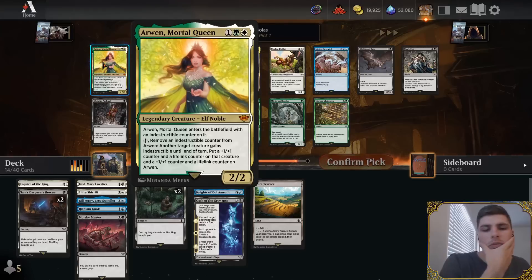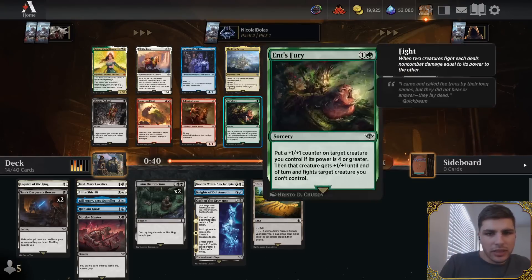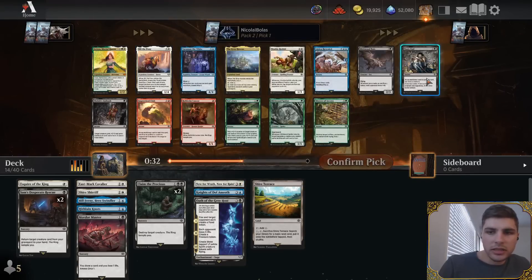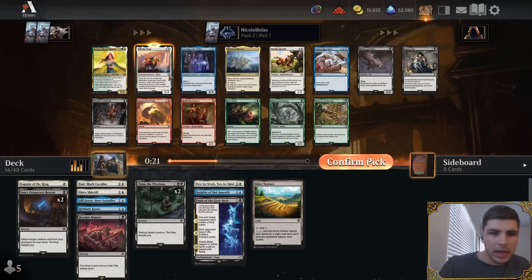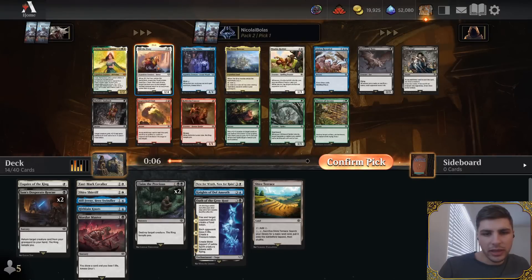Arwen, Mortal Queen — this card's really hard to beat for some decks because Indestructible is just really tough. Green-white... I didn't see much green. There is Bill the Pony, which is really strong. It doesn't look it, but it can hit for a lot of damage and it's a good ring bearer. This is the card I like with Sam's Desperate Rescue because it forms a great card draw engine. I'm trying to play a black deck so Arwen doesn't really fit, and splashing green with the Shire Terrace isn't that hard, but you don't really want to splash Arwen — by the time you can get it down they might have an answer. So I'm going to take Bill the Pony.